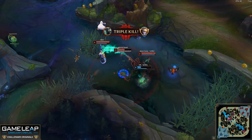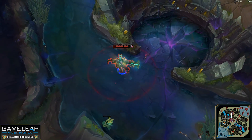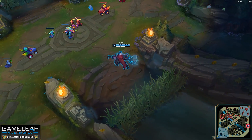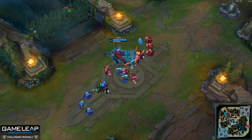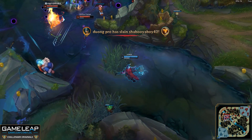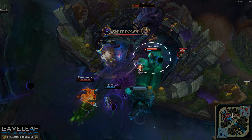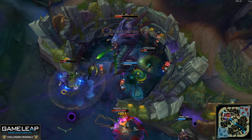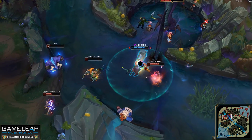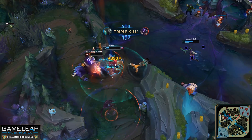There are also two things of note with Mordekaiser's E. First, his E does not have to be cast at a set range — he can cast it anywhere between minimum and maximum range, resulting in different pull lengths. You can use this ability right on top of yourself while running away to pull targets away from you, or use it very close to you to pull targets through you. Second, this ability grants magic penetration, though it's not all that useful since you're going to be building Conqueror anyway, and Mordekaiser doesn't really lack magical damage.